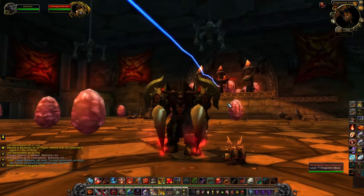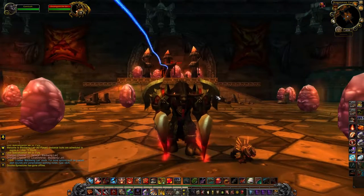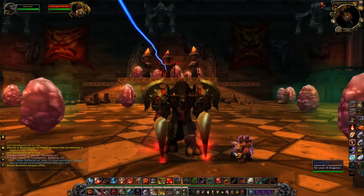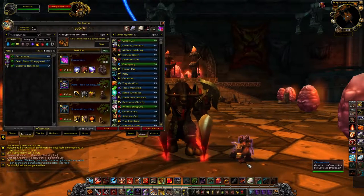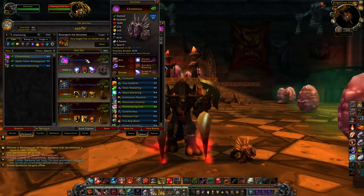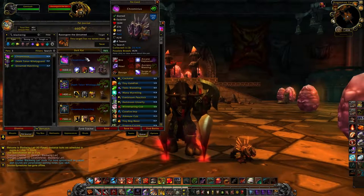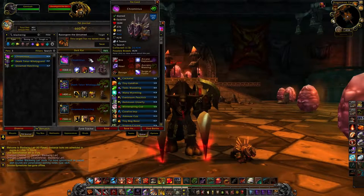Alright, we are in the very last portion of Raiding with Leashes 1, and we are in Blackwing Lair. Blackwing Lair contains one of the powerhouse pets of the game — Chrominius. Chrominius drops off Chromaggus, and while he's not actually a Beast — he's a Dragon type — he is really, really powerful.